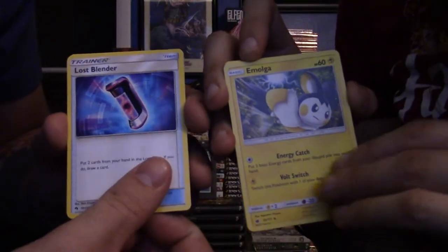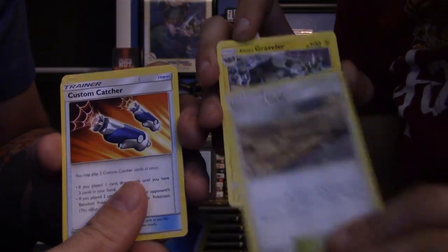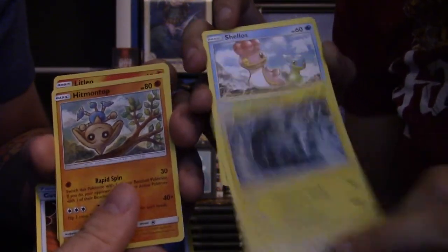What do you got next? I'm doing my other Sun and Moon. I will do my Lost Thunder. One to the front, flip. I got a psychic energy. Leaf. We're both pretty bad at this sort of thing. Molder. Lost Blender. Devoured Field. Custom Catcher. Graveler. Hitmontop. Never liked Hitmontop, I'll be completely honest.